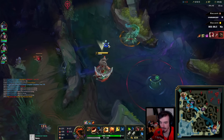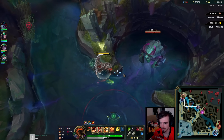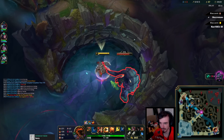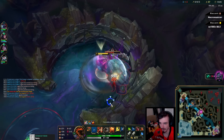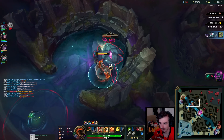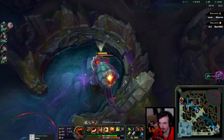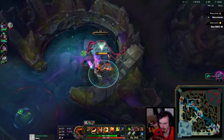That was not expecting that actually. This feels too obvious — this could be a terrible play. We'll find out soon enough whether or not this is an awful play. I do have empowered W at least, although it isn't on cooldown. I'm not seeing anything. I feel like you kind of got to go for a play like this — they took dragon bot side for free, I can't really let that go unanswered.